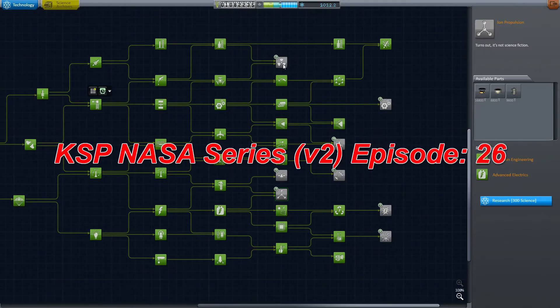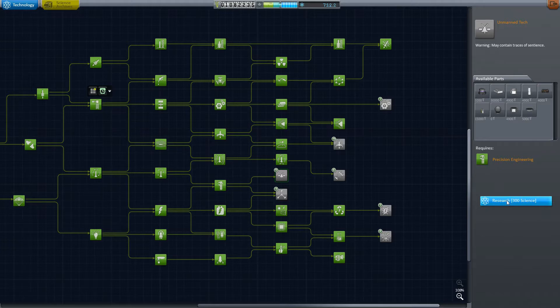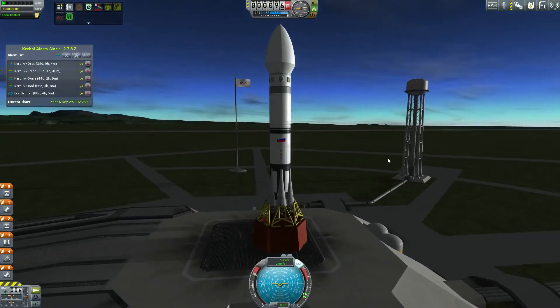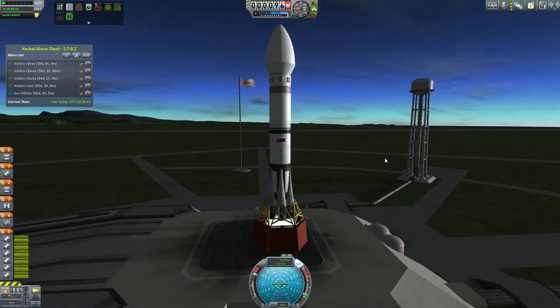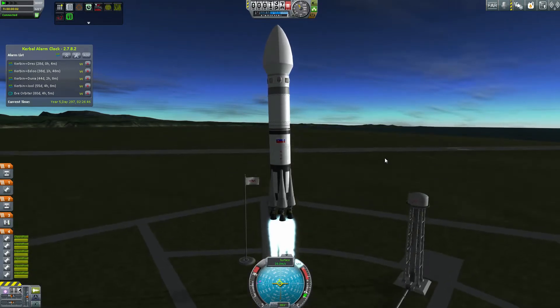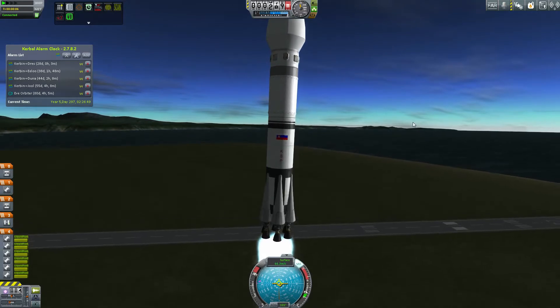Hello and welcome to episode 26 of my Kerbal Space Program NASA series. Starting off by unlocking some of the science tiers I've been deliberately ignoring, like nuclear propulsion and unmanned tech. I'm not going to actually employ nuclear engines except on my constellation mission, just because they do tend to get a little overpowered. A nuclear engine on a large tank can pretty much get anywhere in the system.